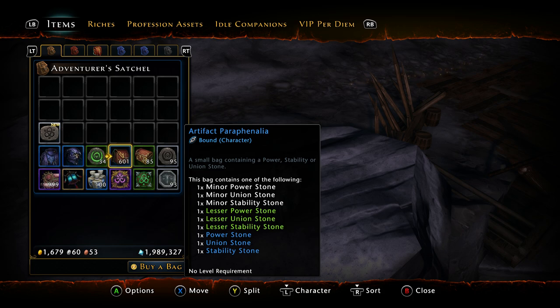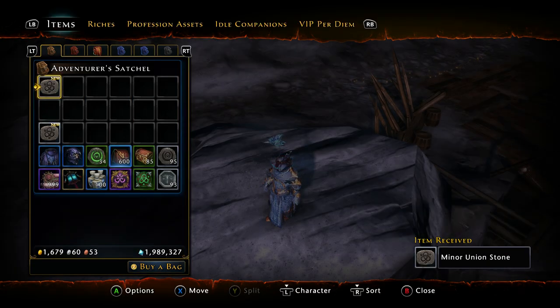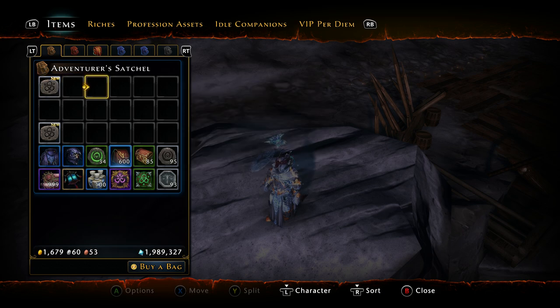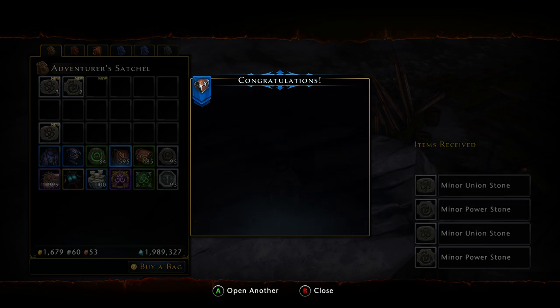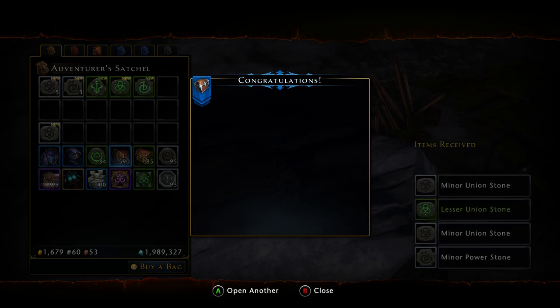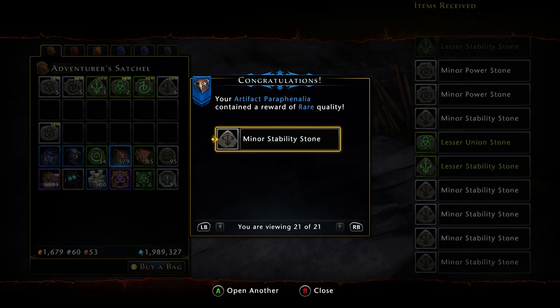You can get Minor Power Stones, Union Stones, or Stability Stones — Lessors and Regulars. I'm going to go through these kind of quick, just to make it a little bit easier because I have so many of them. But all the refinement that you get from these bags is unbound, which is awesome, because you can actually sell it, trade it to other characters, trade it with other players. You can put it in your shared bank and mail it to yourself — all kinds of awesome stuff.